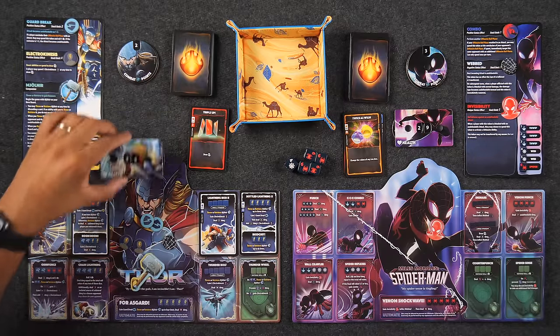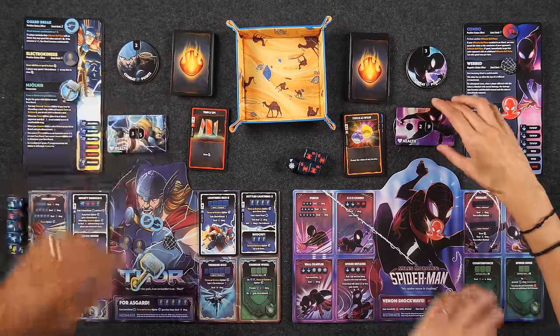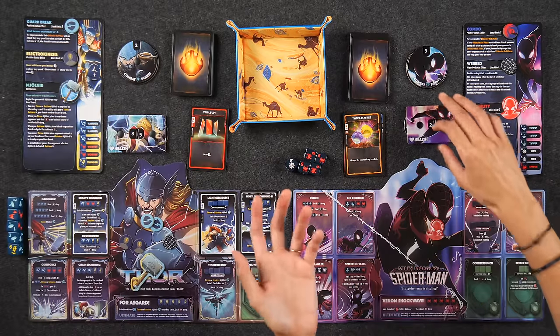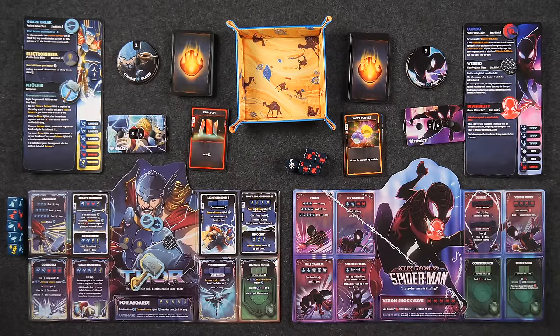So I gain two guard break tokens, and since you have Mjolnir I'm going to retrieve Mjolnir. I also gain three health — one, two, three. When I upgraded Mighty Summon, it now says gain two and heal for three. I'm glad I upgraded. And then you take four damage.